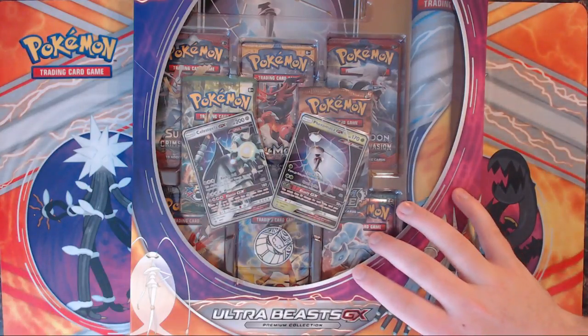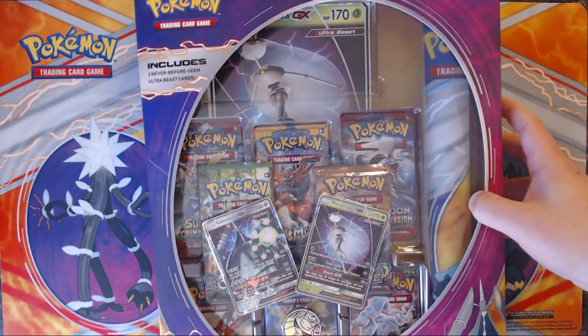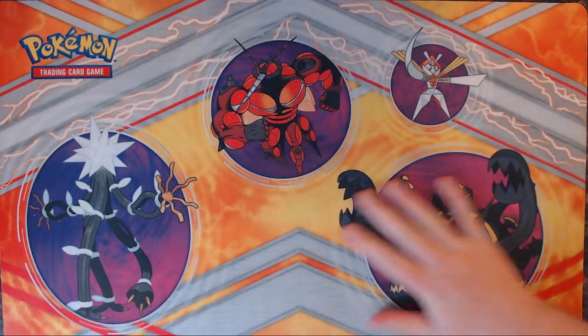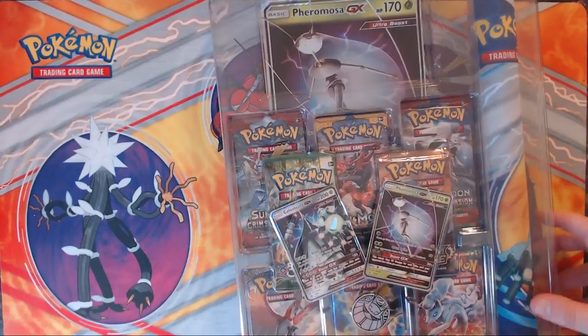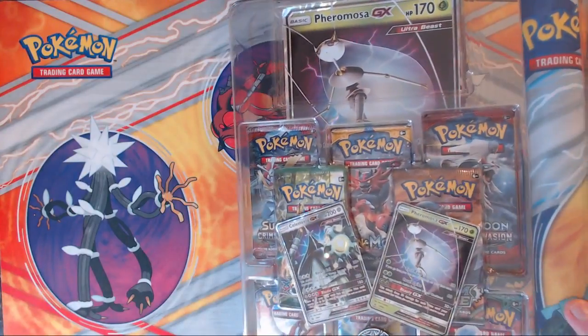I've opened the Buzzwole version of this before. This is the Pheromosa version — there are two versions you can get. It comes with a bunch of packs, a mat — this is the Buzzwole mat — a couple of promo cards, the mat, and the jumbo size card. Pretty cool.